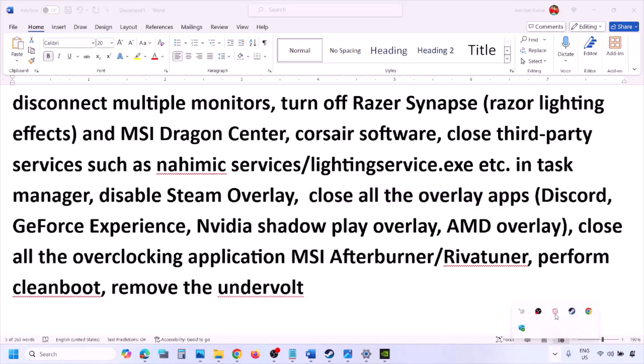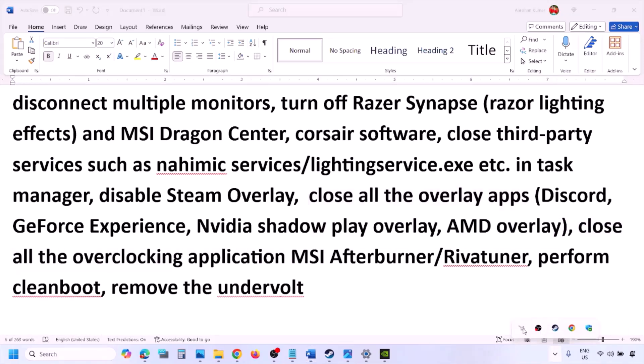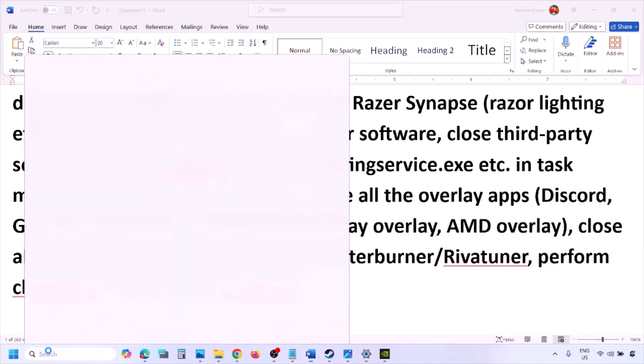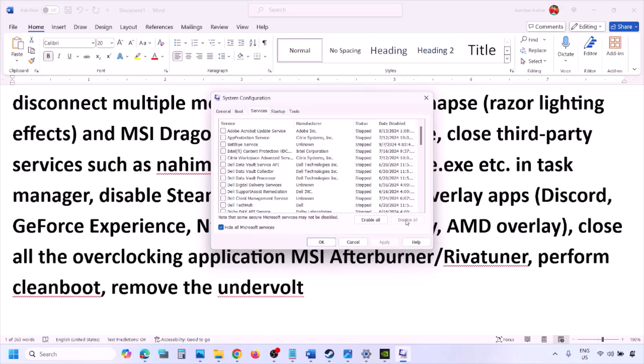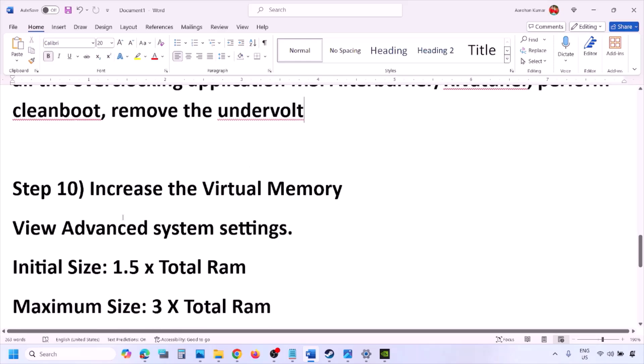Close all third-party and overclocking applications such as MSI Afterburner and RivaTuner. To perform a clean boot, type System Configuration in the Windows search box, go to the Services tab, check Hide All Microsoft Services, then click Disable All. Click Apply, OK, and restart your computer when prompted. Also, if you have undervolted your computer, remove the undervolt and then launch the game.